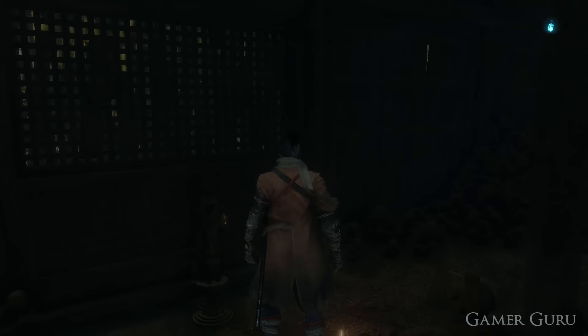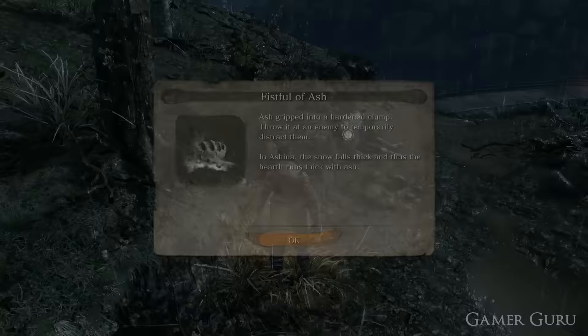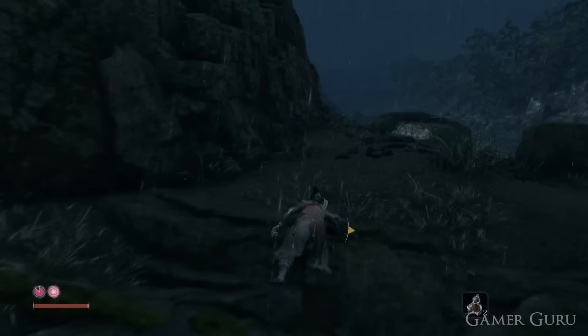Just in case this is the first time you are visiting the Hirata Estate, I will quickly show you and fast forward the pathway we need to take to gain access to the area. So just swim across the lake, stick to the right, climb up, and you'll get to the second of the idol checkpoints.